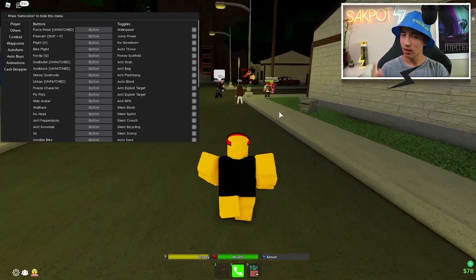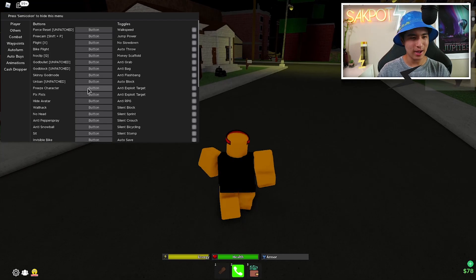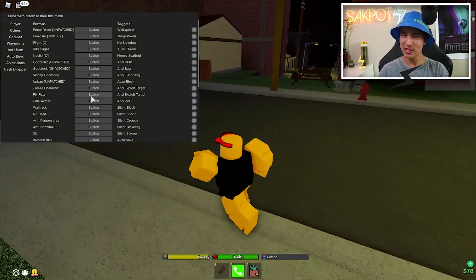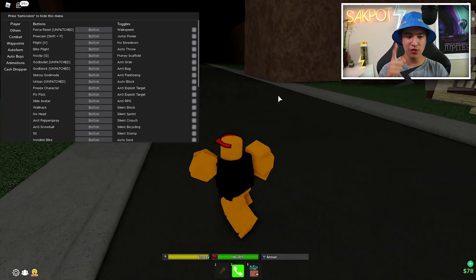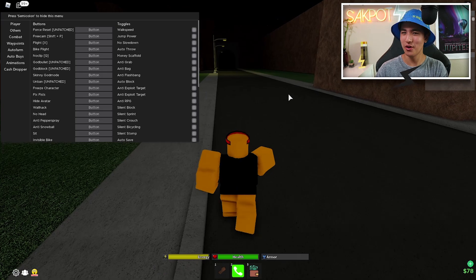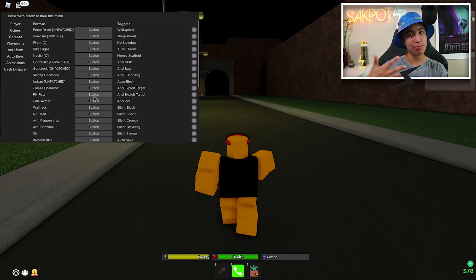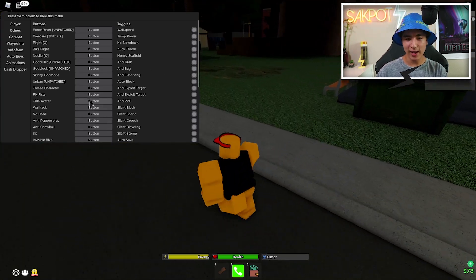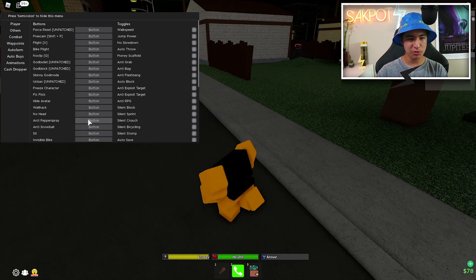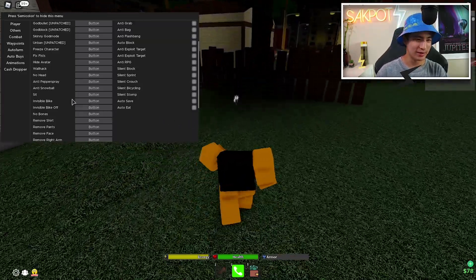You've also got god bullet, god block, and skinny god mode — it's a god mode nonetheless. There's also unbanned, freeze character, and fix fists, which fixes your fists back onto your arms after they've been extended far away. You also have hide avatar, wall hack, no head — pretty funny — anti pepper spray, anti snowball, and sit.